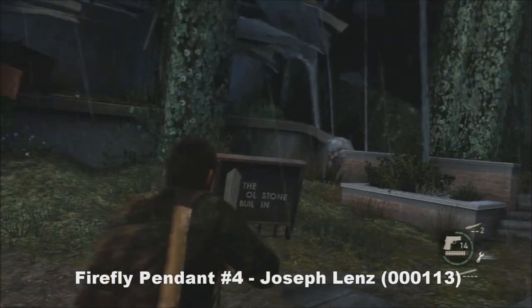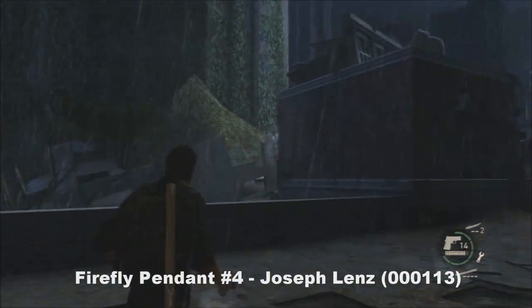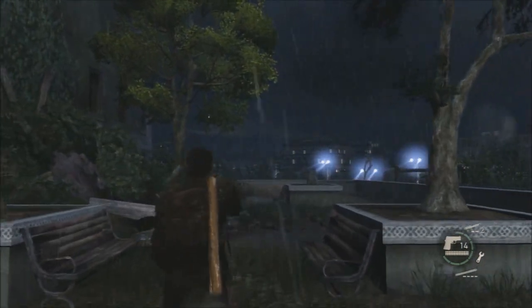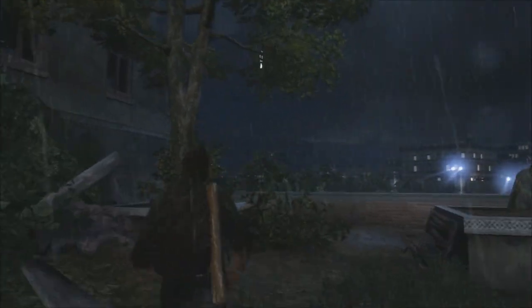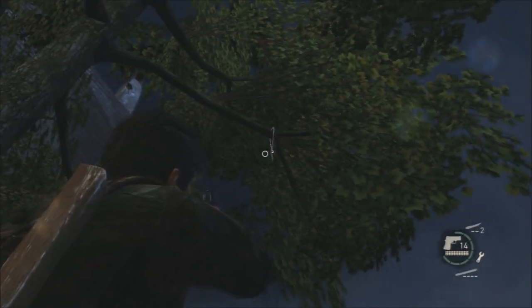Firefly pendant number four — take reference of the old stone building sign there. You'll come out of that hole in the wall. What you're going to want to do is come all the way to the back here — you can already see it, it's in that tree there. So shoot it down or knock it down, and that's number four.